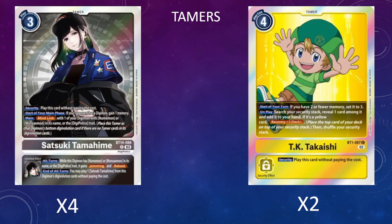The last tamer is a flex spot—I'm using two copies of TK. It's a really good memory-fixing tamer that also acts as a consistency tool, allowing us to look at our security and grab any card from among it into our hand. If that card happens to be yellow—which a lot of our important Digimon are—then we get to recover one, essentially replacing whatever we're taking.